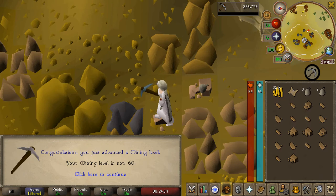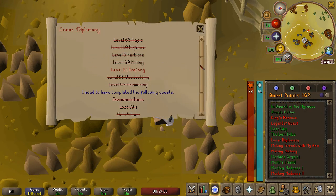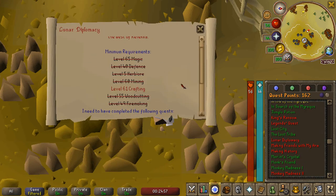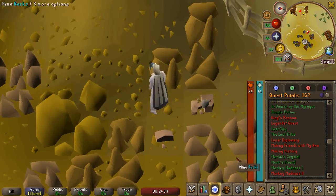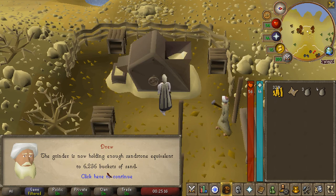There is 60 Mining coming in here at the sandstone quarry. That is my second to last requirement for Lunar Diplomacy. And since we mined sandstone and we have all this sand, we'll easily get 61 Crafting.